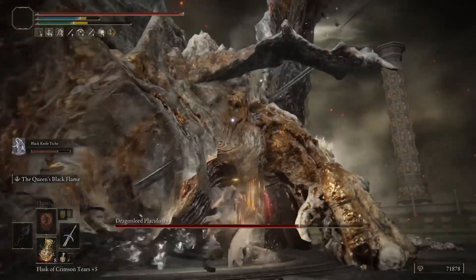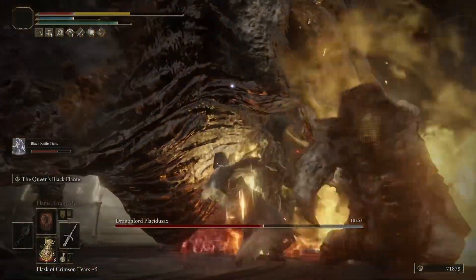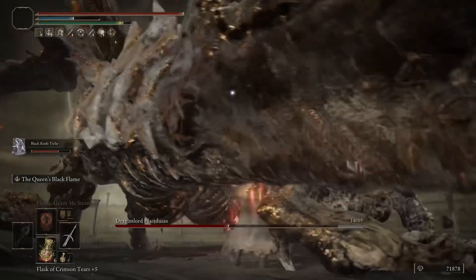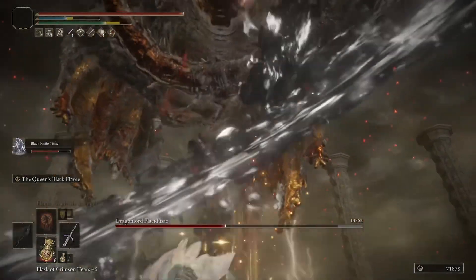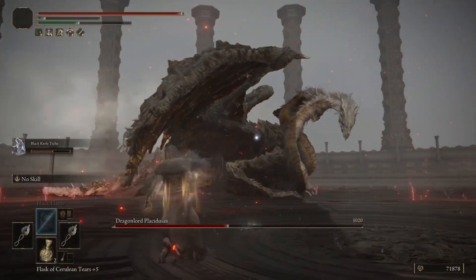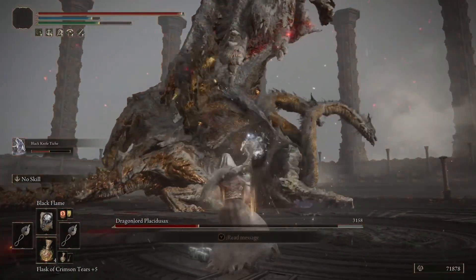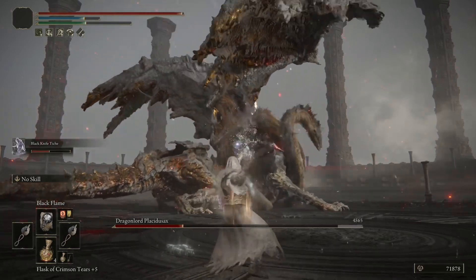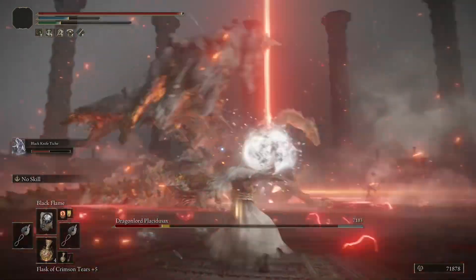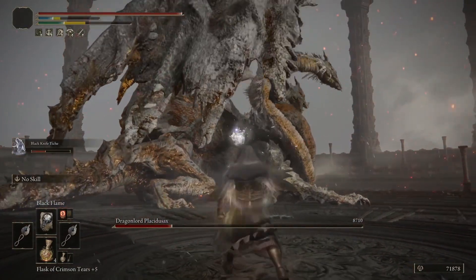And now on to Placidusax. He's so big that he takes the full amount, and the percentage damage really shines against him — it does a ton of damage to larger targets. It even works well against the Fire Giant, and many of the other dragons in the game it's absolutely awesome to use against because the percentage damage seems to take more from them. They get hit with everything, and it's just a great build to use against larger targets. Even with the charged fireballs, the damage against Placidusax on New Game Plus is quite impressive, and once again proves this is a very reliable build.